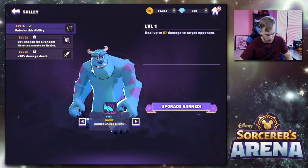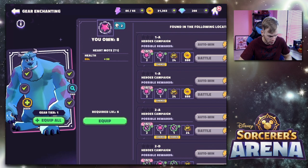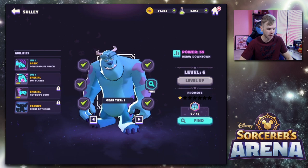You can see all the characters' abilities on the left — how the percentages and stuff work out. In the middle, you can equip gear, which you unlock by just playing through the campaign.